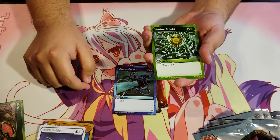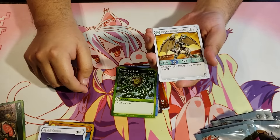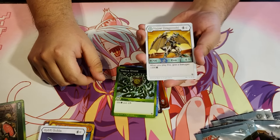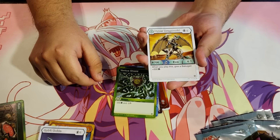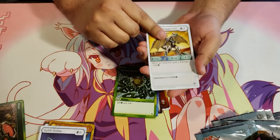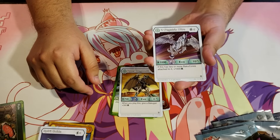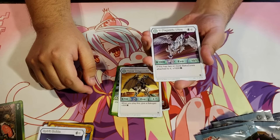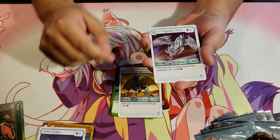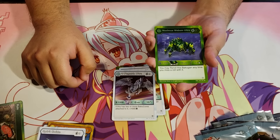Ventus Shield for 2 energy, minus 200B and minus 2 damage. Hyper Dragonoid Haos for 2 energy, 700B, 4 damage — when you play this, give a Bakugan plus 300B. Diamond Pegatrix Ultra — that's new for us — for 5 energy, 100B, 10 damage. If two or more Bak-cores are attached to it, plus 1000B. Another awesome rare: Maximus Webum Ultra Ventus.